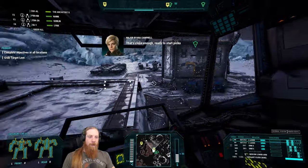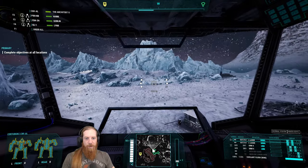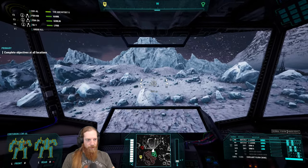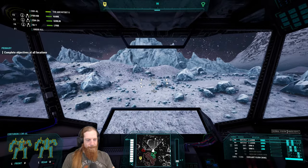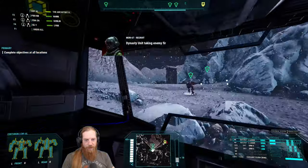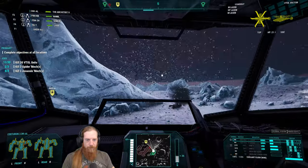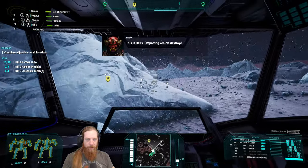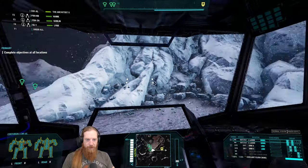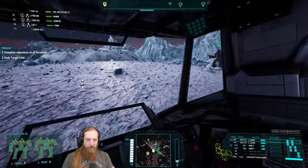Ready to start pickup operations. Let's see - VTOL on approach. This is Hawk. Get him - reporting vehicle destroyed. We did do the objective there - I wasn't really paying attention. Says grab target loot - that just showed up. It means this loot. Walk on up to the treasure, pick it up. I think I know how it works at this point, Brianna. That's the last of the targets.